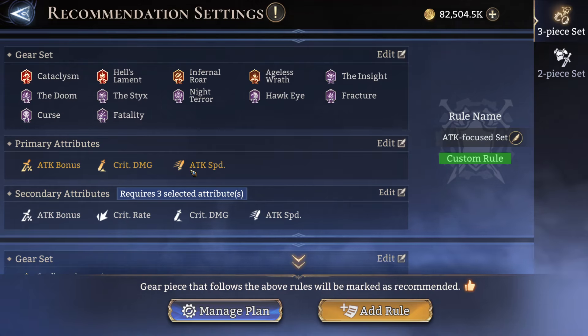The DPS sets are a lot more straightforward — attack bonus, crit damage, and attack speed, because some units demand attack speed and sometimes certain content does too. For secondary attributes I have rage regen and flat attack listed, but as long as the sets have any three of these stats they'll be narrowed down. The flat attack and rage regen come more as a bonus rather than requirements.